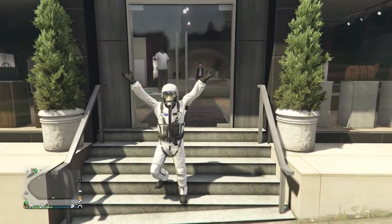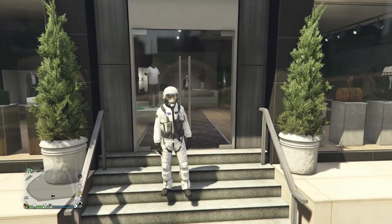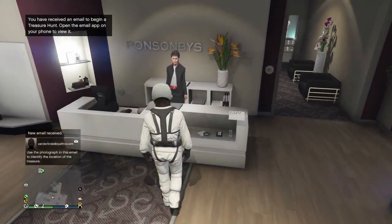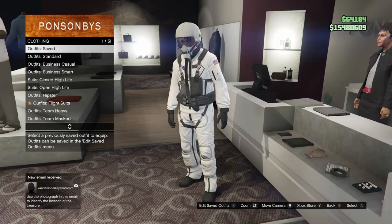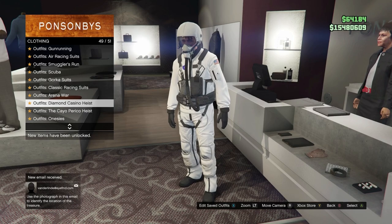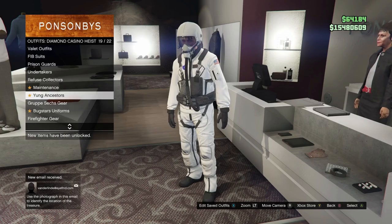So for this next clothing glitch, I'm going to show you how you can get invisible arms. This is going to be the simplest method on how to get invisible arms in GTA. For the start, come over to any clothing store, then come up to the front desk. Now come down to the Diamond Casino Heist Outfits, then go down to Refuse Collectors, and equip the first one right here.